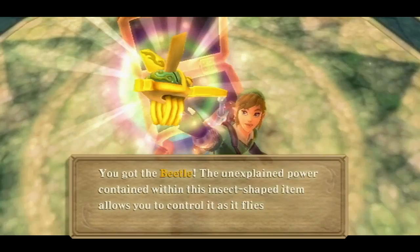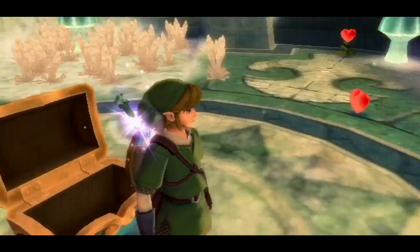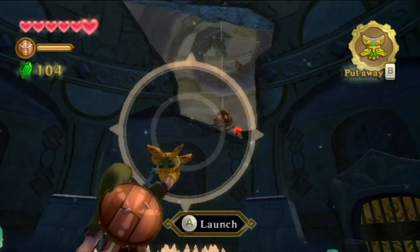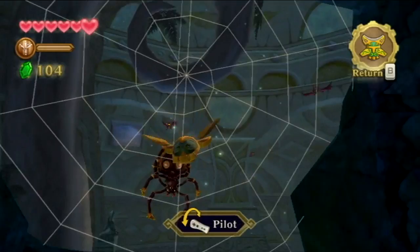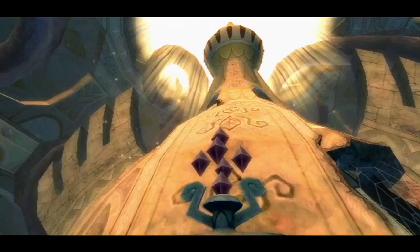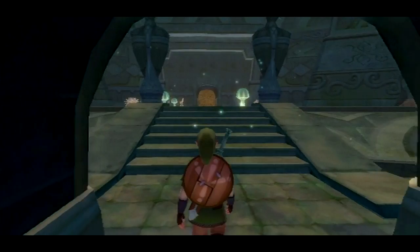Here we get the dungeon item — the Beetle. This can fly around, we can guide it, it can cut strings, hit switches, and also grab things like rupees, hearts, and treasures. So it's a fantasy toy helicopter. And it controls about as well as that. This thing cannot turn on a dime. It also can't fly forever — if it hits a wall dead on it'll come back to you, and after a while it'll just start flashing red and then come back to you anyway.